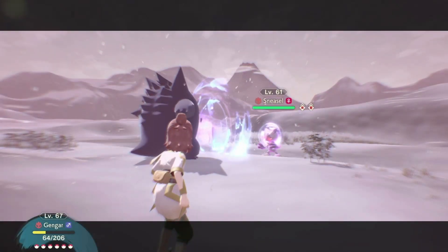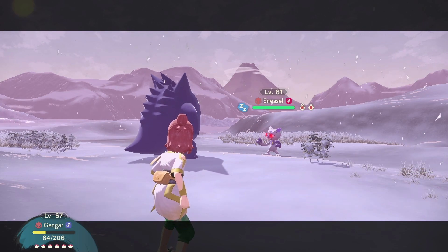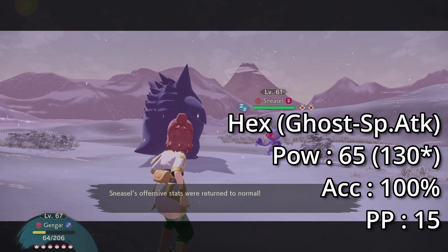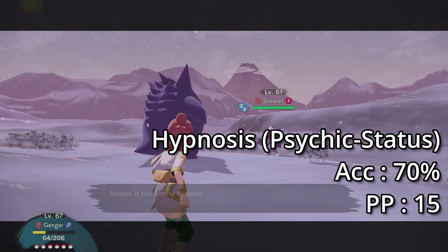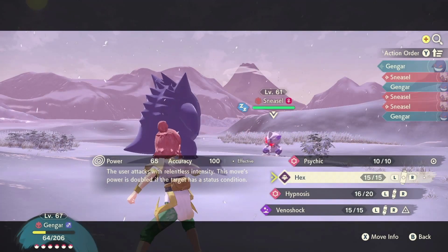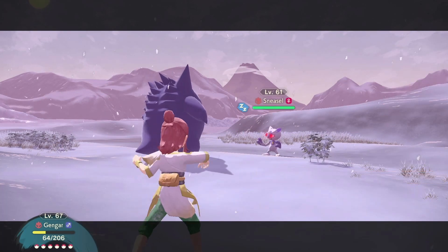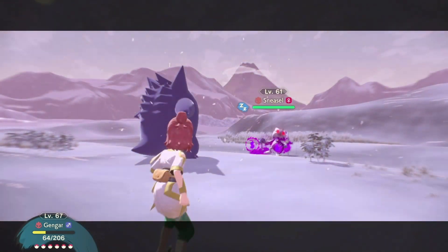Our Gengar must have these moves: Hypnosis and Hex. Hex deals double damage when the opponent is under a status effect. This is where Hypnosis comes into the picture. Even without other buffs, Hex can already deal 130 base damage when the opponent is under the sleep effect.